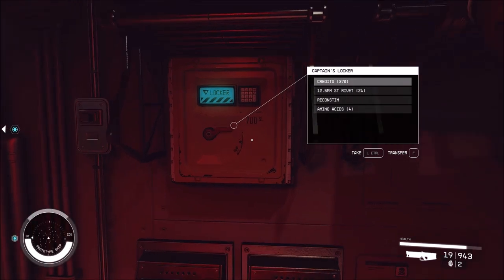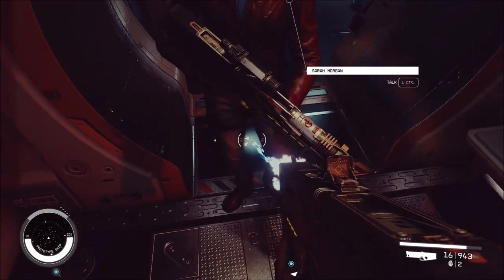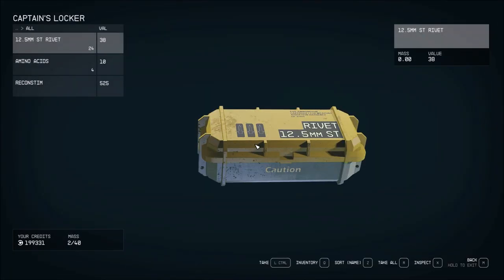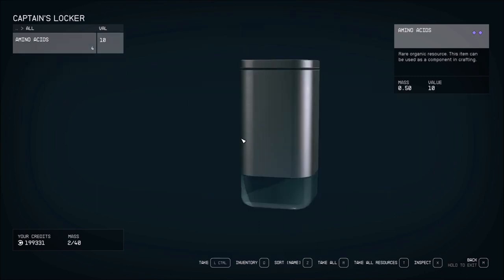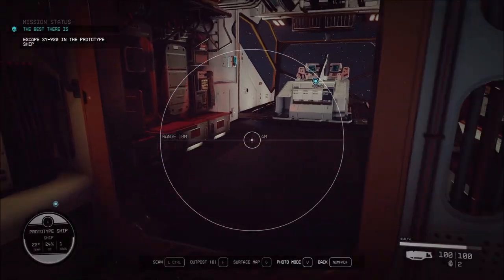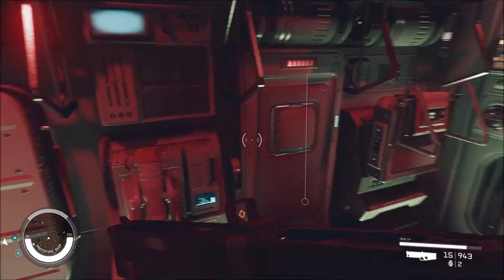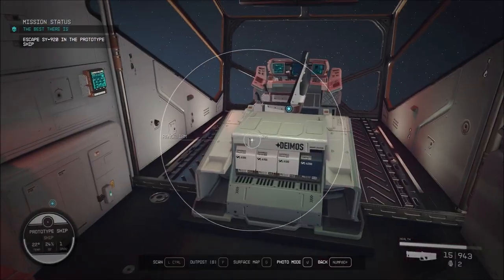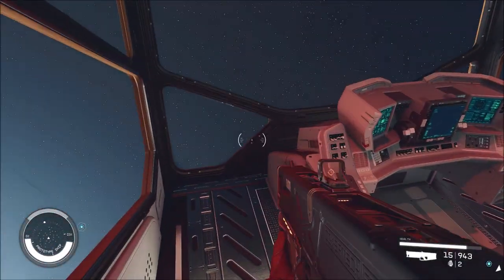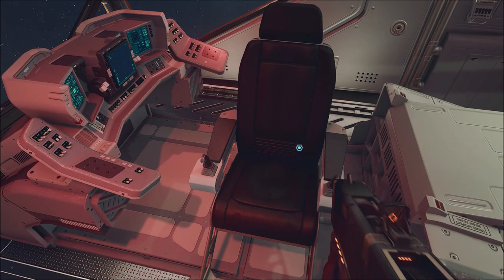Captain's locker — 370 credits. Time to sell some of your junk. Crag a hold — nothing in there. So this might turn out to be one of my ships maybe. Wow, okay, I didn't get a chance to talk to her at all in any of the intercoms.